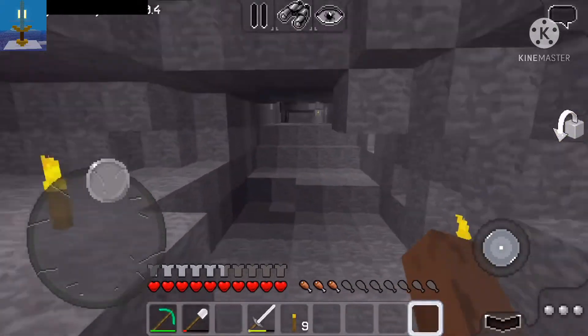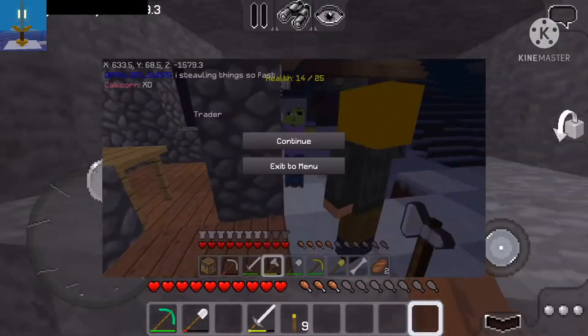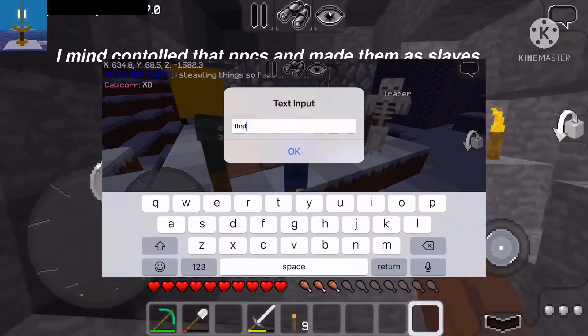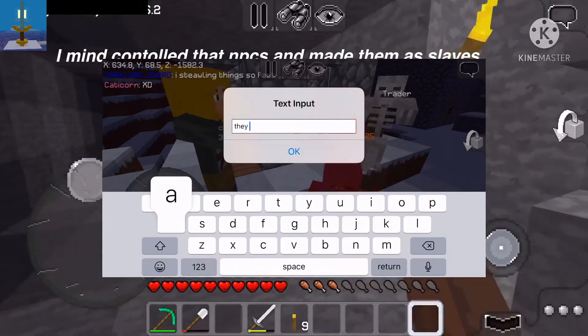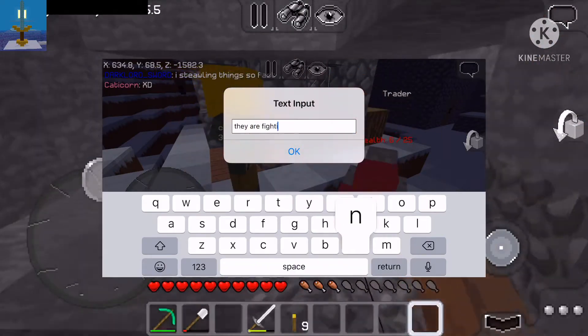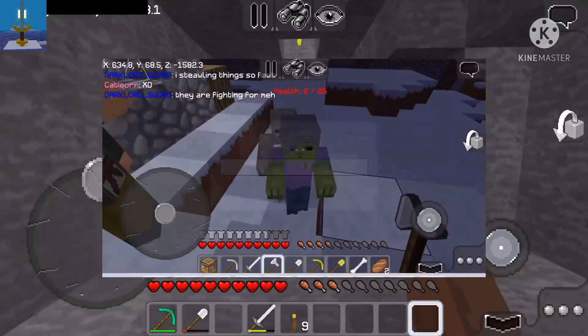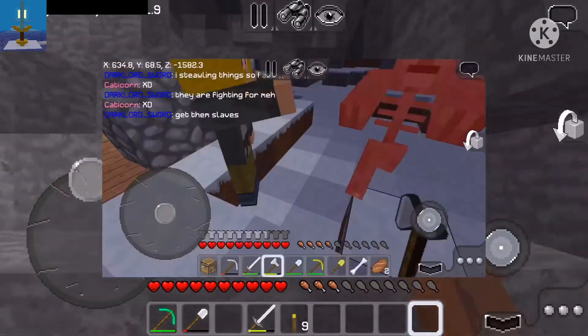An emerald pickaxe helped so much here. And this is the clip when I was exploring the server. I got NPCs — slaves for me. They war for me, they protect me. Look at that zombie! And X-ray? Not today — die!